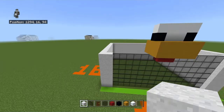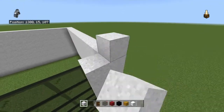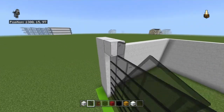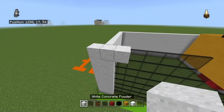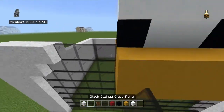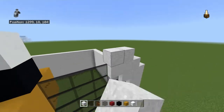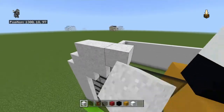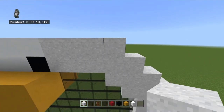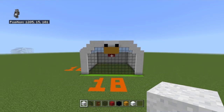Now on the next row up along the front, place three white concrete powder moving in on the left and right, then place four black stained glass panes. Moving further in on either side, leave a one-block gap, then place three white concrete powder and three black stained glass panes. Leave another one-block gap and place a row of five white concrete powder, then one block gap on the side with four white concrete powder. This gives you the window effect — I think it turned out better than expected.